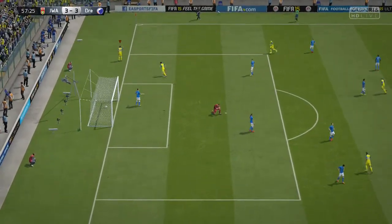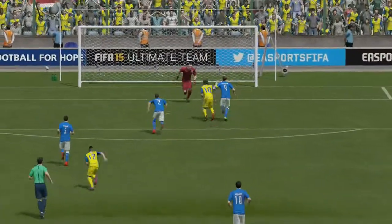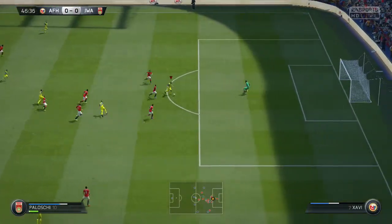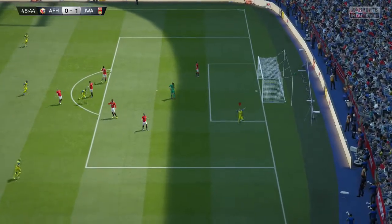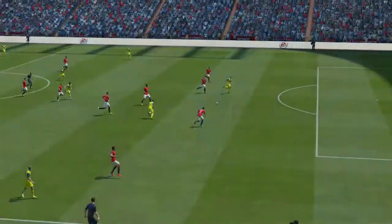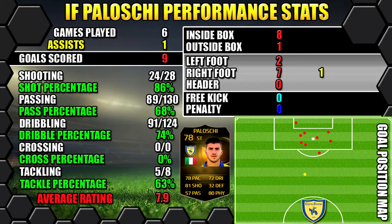He does have great jumping and heading as well. We didn't unfortunately manage to score a header as we weren't crossing much in this match — we were trying to feed it into feet. But it is useful for winning goal kicks when your goalie takes the goal kick. If you're playing with a smaller striker, do aim for Polosky because he has got great jumping and can get up there to flick on the headers as well.